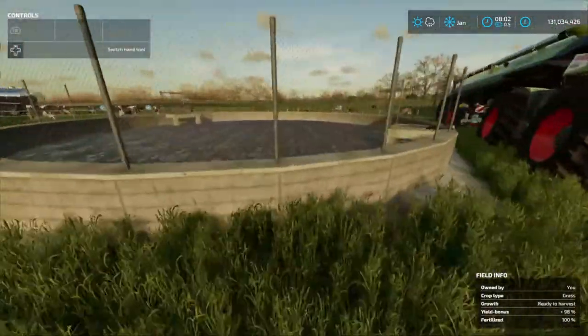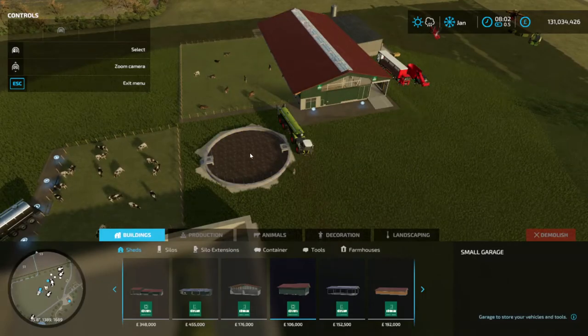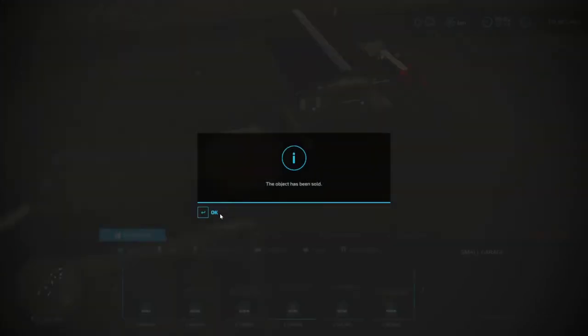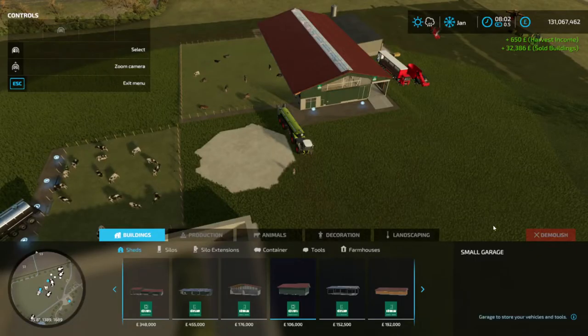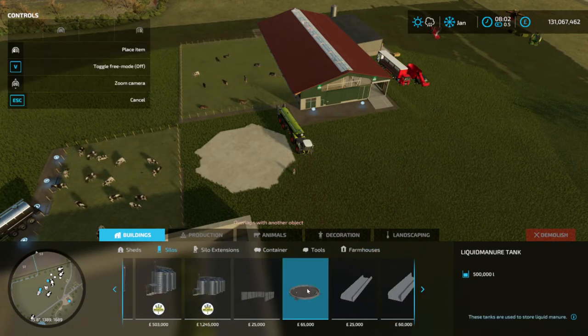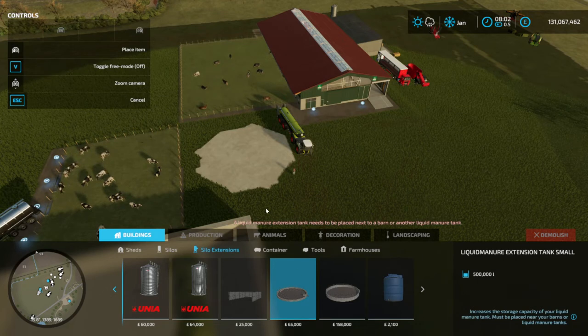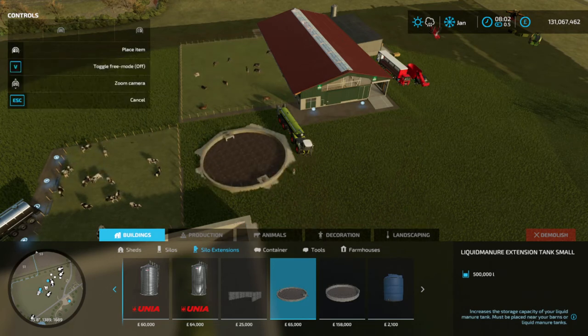I've already bought one here, but I will delete it just so you can see. I'll just sell that a minute. We can buy — go to silos. Go to construction, and there we find one. These tanks are used to store liquid manure. We do not need that one, we can't use that one, it will not work. We need to have silo extensions — same price, same litres.